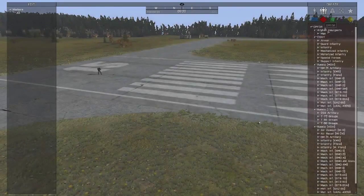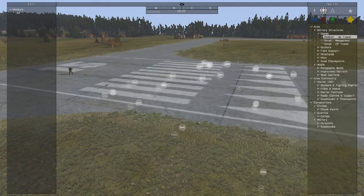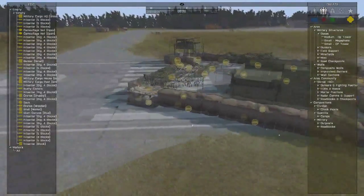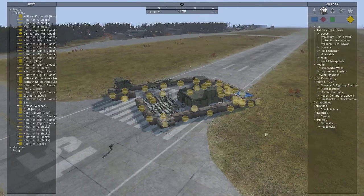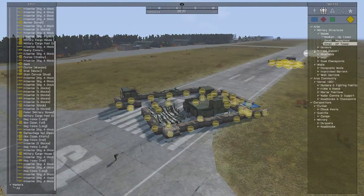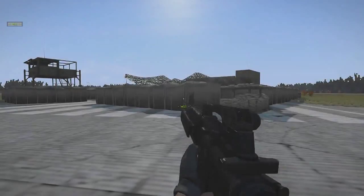So let's say I want a little FOB here. This is a mod — this is the Aries Zeus mod. We'll add a little medium OP tower base. Let's say that's all you wanted, but you can add as much as you want: OP tower, OP tower. All that's there.